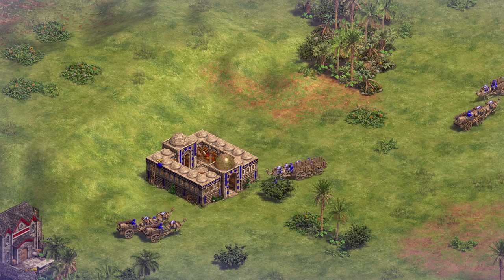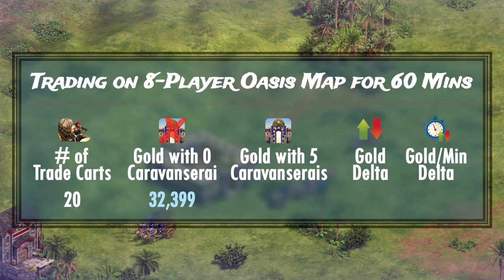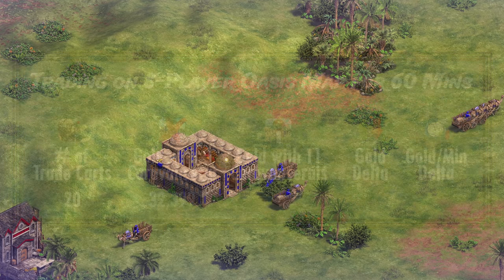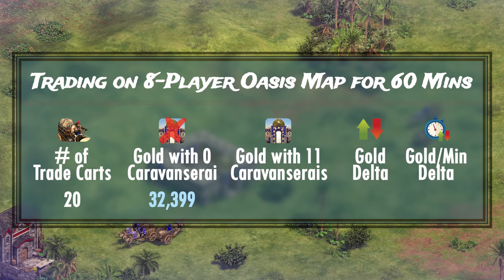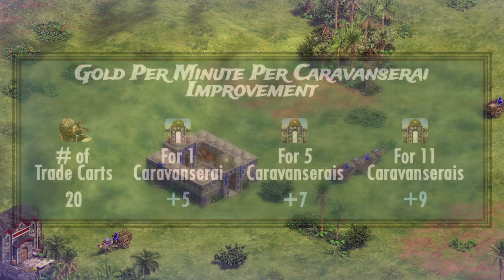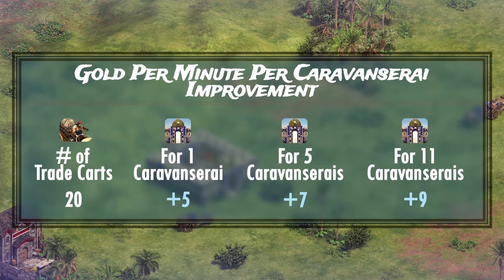After doing the same test with 5 Caravanserais, we were able to generate 34,423 gold, which translates to 34 gold per minute in total, and roughly 7 gold per minute per Caravanserai. When I covered the entire trade route with Caravanserais — which adds up to 11 of them — the gold per minute improves to roughly 7 gold per minute per Caravanserai as well. In other words, no, they don't scale linearly, and the more you cover your trade route with Caravanserais, the better they collectively perform. My best guess is that the improved speed allows the carts to untangle quicker and spend less time bumping into each other to path better.